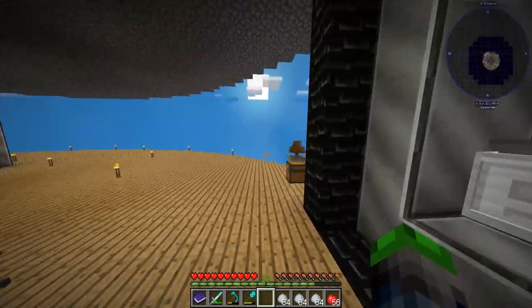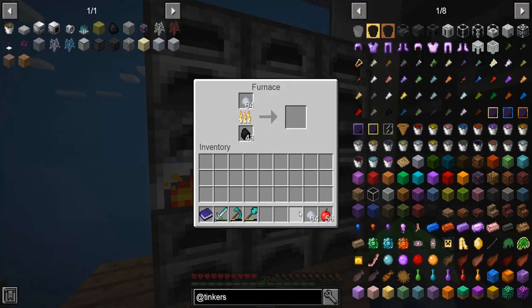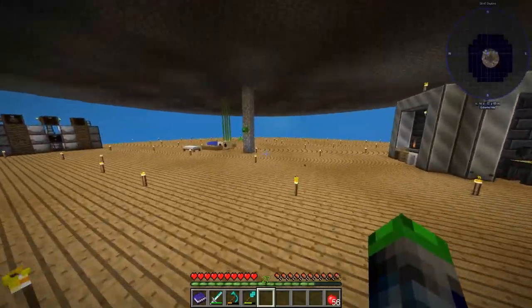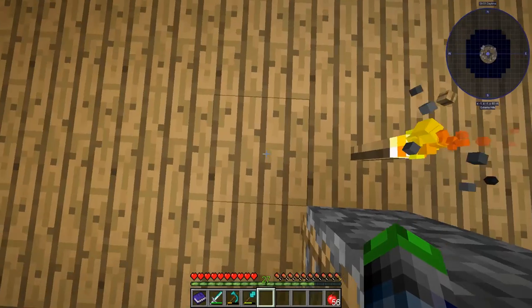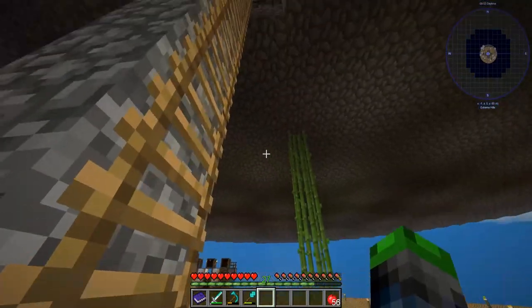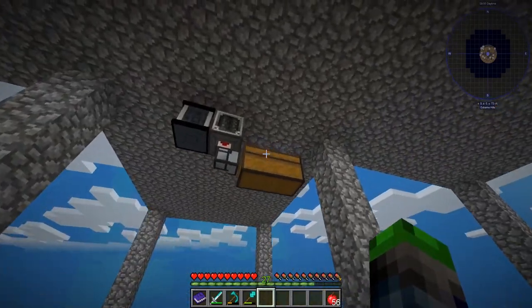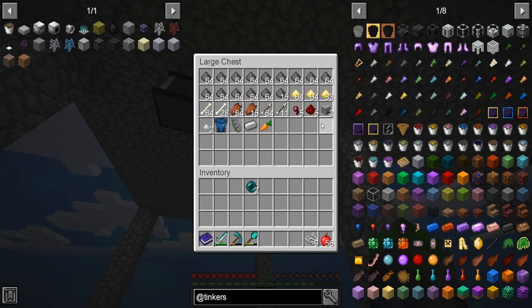Let's go over here — we're going to smelt these bad boys up. As you can see, I got some more of that other Tinkers' stuff going, and we're going to have two of these going. We're probably going to end up having to move this now because this is the center of the room — this is where the elevator block is going to be. Do we have any more Ender Pearls? I'd like to get an elevator block. Oh, we got two of them — perfect. The farm is working.